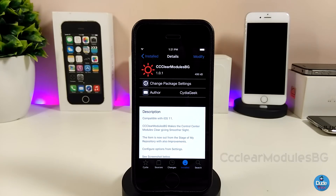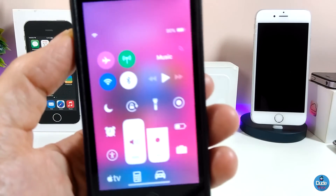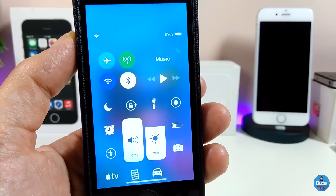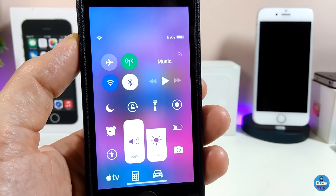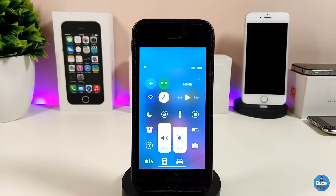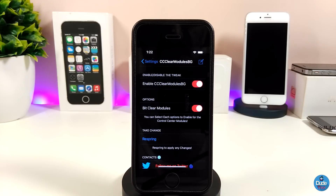The next tweak is CC Clear Madios BJ. What it does is give your Control Center a clear, blurry, smooth and nice-looking appearance. If I jump right now and show you guys how the Control Center looks after downloading the tweak — you can see it's really blurry, clear, nice and smooth.